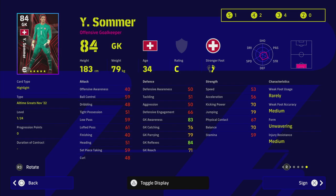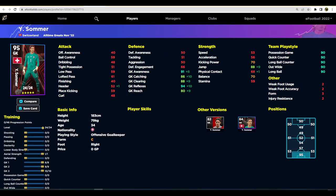Looking at Sommer on eFootballDB, he has 24 levels and 46 progression points: 91 awareness, 86 catching, 88 clearing, 94 reflexes, and 88 jump. All players in the All-Time Greats November set have the 90 team play style, so he can play in any formation or tactics — long ball, counter, possession, whatever. He is absolutely unbelievable — those reflexes are incredible.